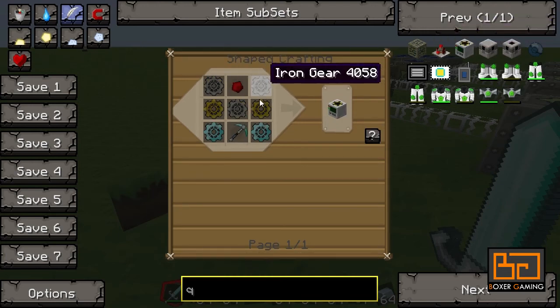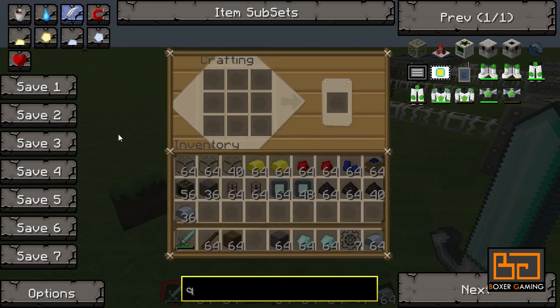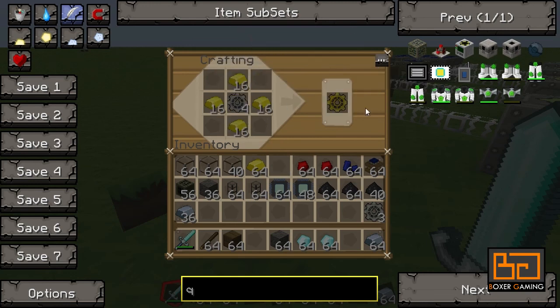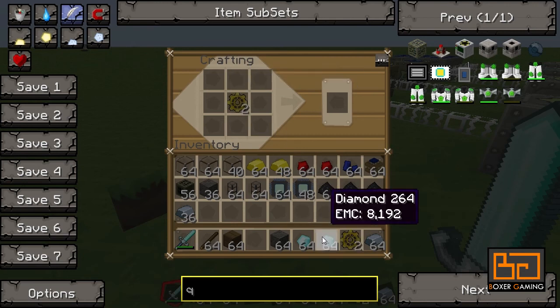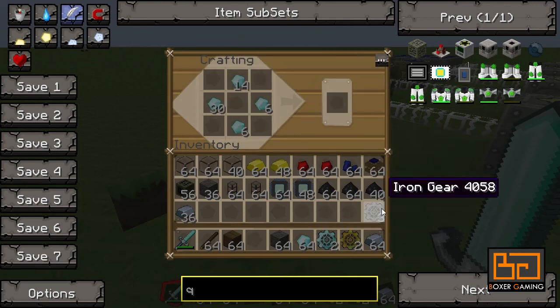We need three iron gears and then four that need to go further — two into gold and two into diamond. So we need to take four: they all have to go into gold first, then two need to stay gold and two need to go into diamond. There we go, that's all the gears we need.